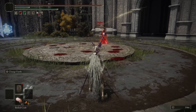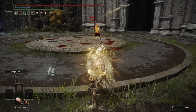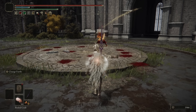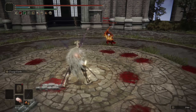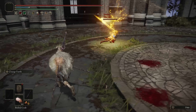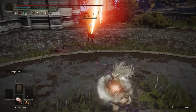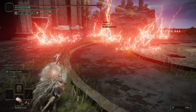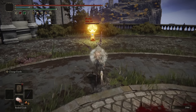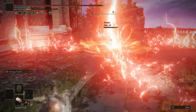Heading into our next battle, we have Edelgy with some buffs — a faith build. I've got to watch out for the AoE of the Ash of War. They're using lightning incantations, which you need to strafe a certain way to dodge. I run into what looks like my least favorite Ash of War. We avoid it and stay close to be able to punish the casts.